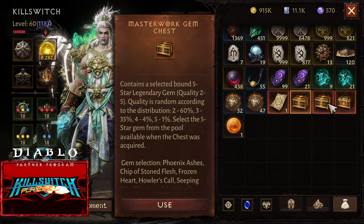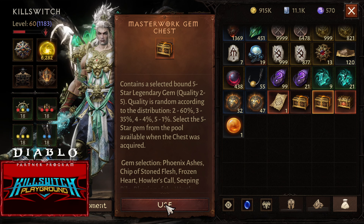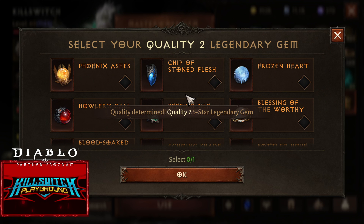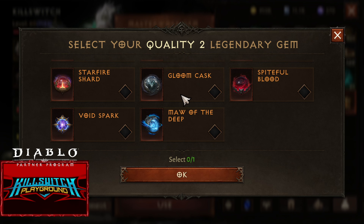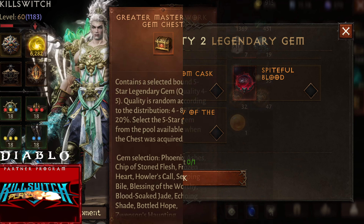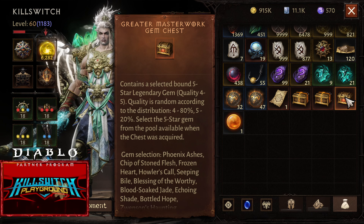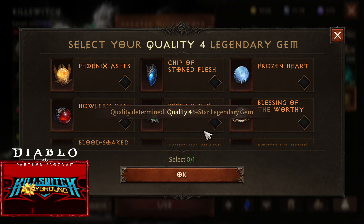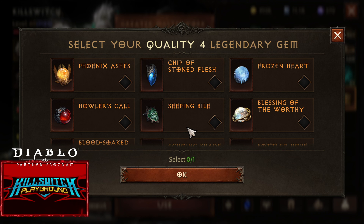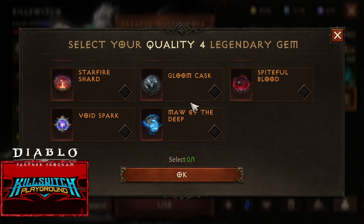For this chest, once you click Use, you will see immediately what star you will get. For example, this one — Quality 2 out of 5. Sad. Let's check out this Greater Masterwork Gem Chess. You will also see the quality immediately. Use. We can see the quality immediately: 4 out of 5. At least we can see the quality immediately, so we can choose a gem that we need.